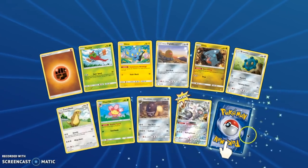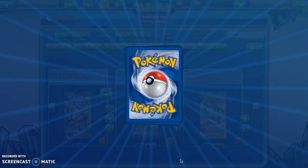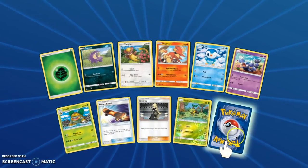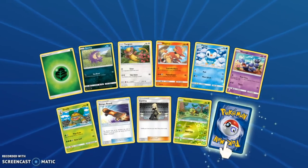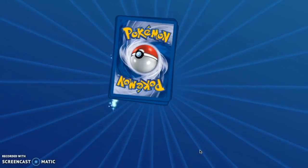We have a Drapion Holo, a Magnezone Reverse Rare and a Cynthia. And a Heat Rotom — wait, Wash Rotom. We've pulled so many Rotom.